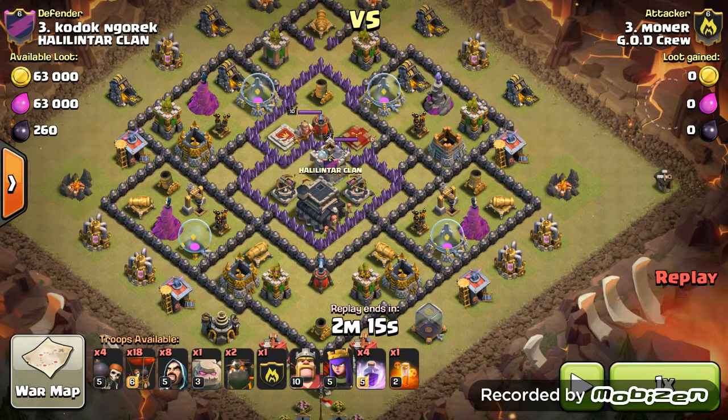This army composition: I have 2 Lava Hounds, 1 Golem and 1 in the clan castle, my heroes, 4 Rages, a Poison for the clan castle, Balloons obviously after the Lava Hounds, 4 Wall Breakers just to break in on the right hand side, and 8 Wizards just to help funnel my heroes into the center.